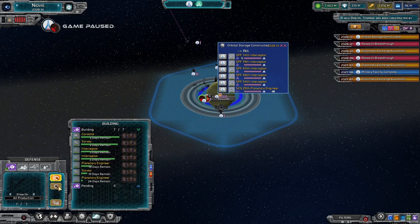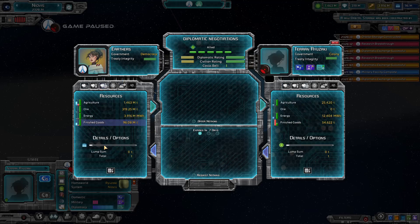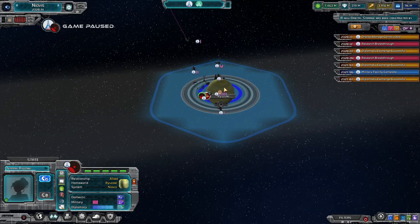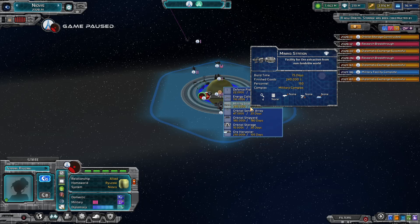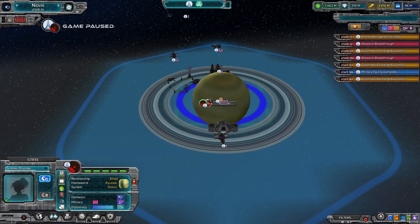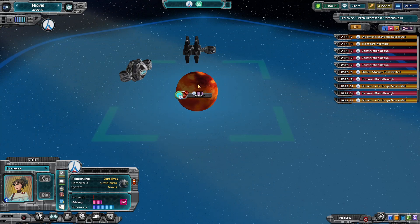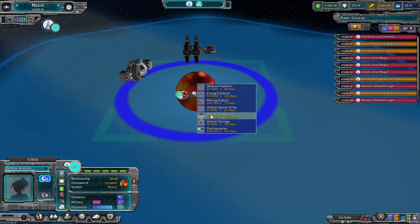Now we've got orbital storage, and now we can talk to this guy and tell him: here, have some finished goods. Now let's build the mining station. Oh, we still can't. Why can we not build mining stations here? Because it's energy only. He doesn't have the technology to do that himself. There we go. This is where we want the mining stations.